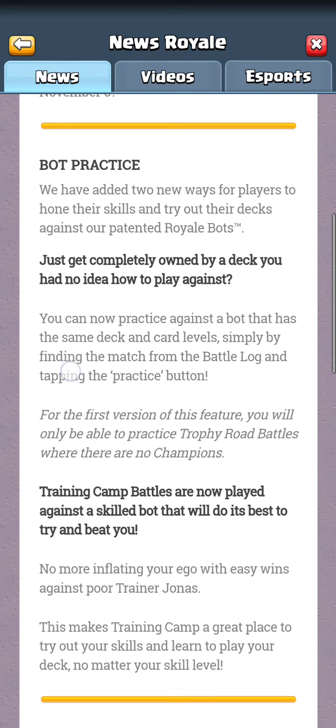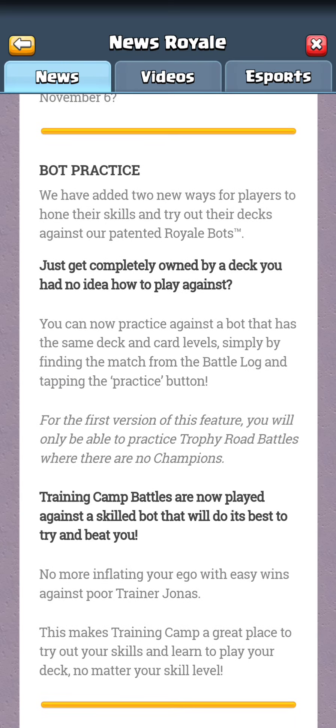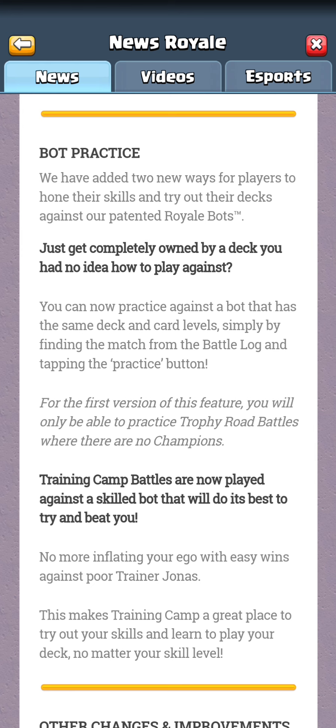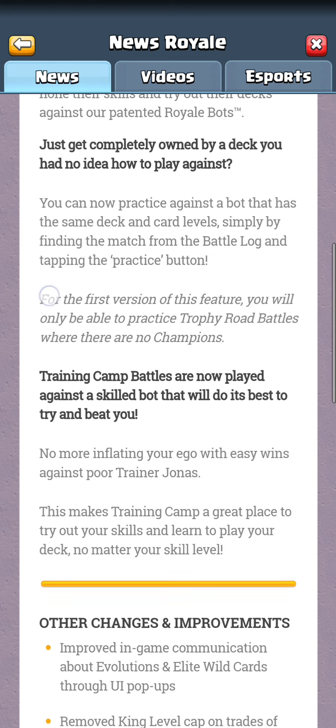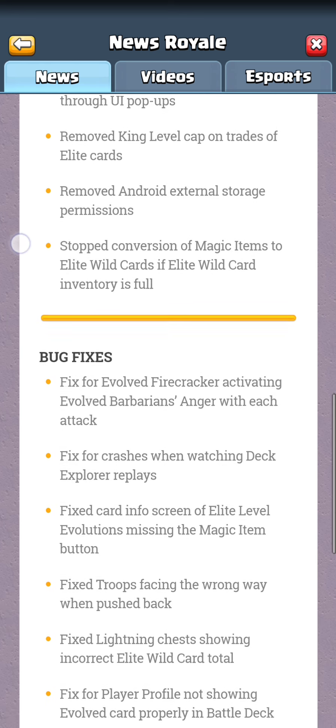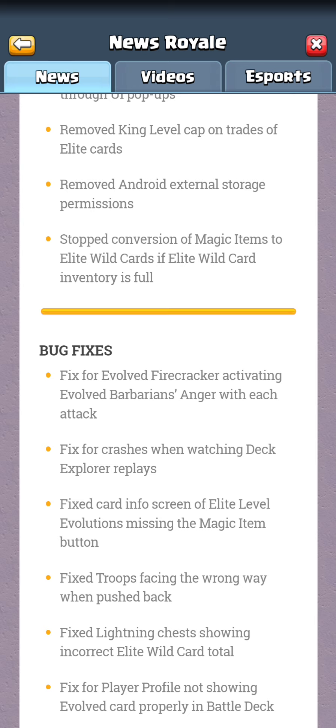I do really like this idea of bot practice against decks. I've always thought they could have new mechanisms to practice training, and I hope we can see more things like this — more practice against certain types of pushes, maybe even a sandbox mode at some point. Other changes in the update: improved in-game communication about evos and elite wildcards through UI pop-ups, removed the king level cap on trades of elite cards, moved to Android external storage permissions, and stopped conversion of magic items to elite wildcards if the EWC inventory is full.